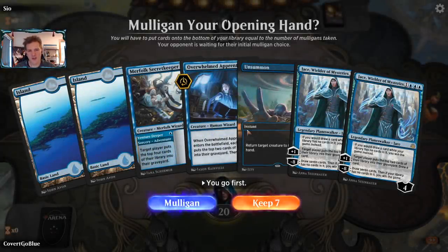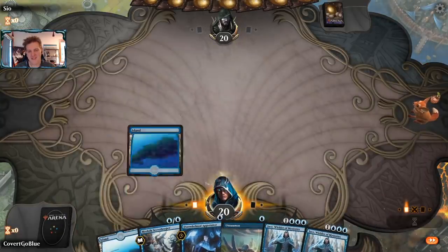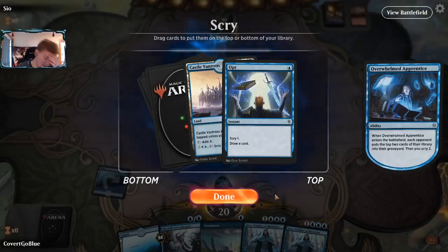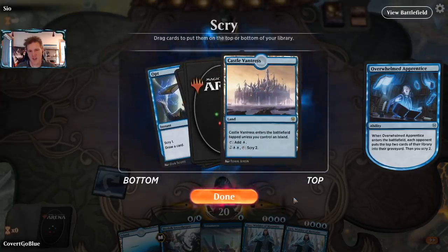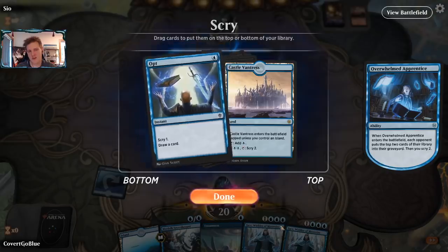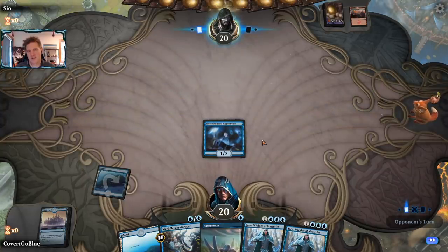We're going for win number four — exciting. The Overwhelmed Apprentice might help us hit our land so Jace can come online. Two lands gone for the opponent. I have an Opt — it can help me find a land but it doesn't help me curve well. I want to draw a land next turn to play Secret Keeper the turn after. Drawing an Opt takes me off curve, and I'd rather draw a land or three-drop. I'll just draw the Castle — not great, but that's the right setup.